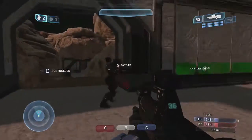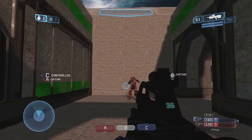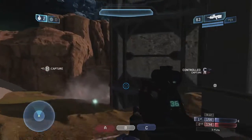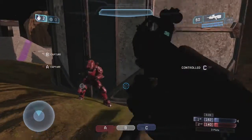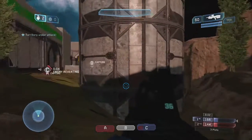Over here we have the Spire, which has some plasma grenades and another assault rifle. This would normally have something in the middle, but since this map is much smaller and not circular, I don't have that. We can come out here over to the C area, and here is the third and final battle rifle on the map.